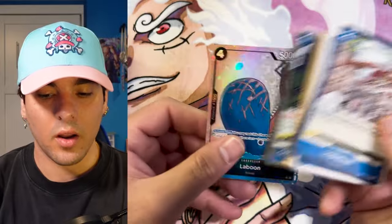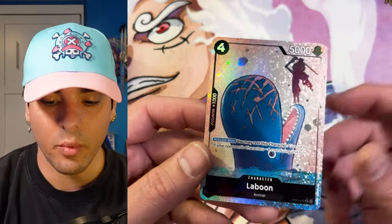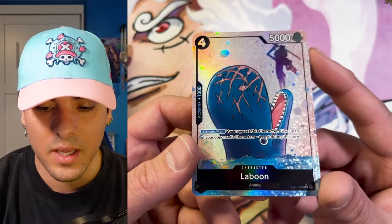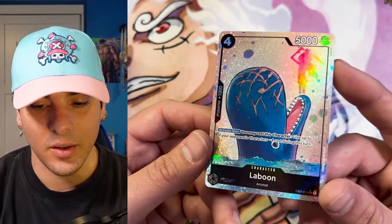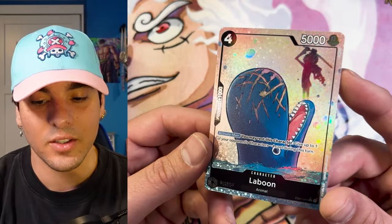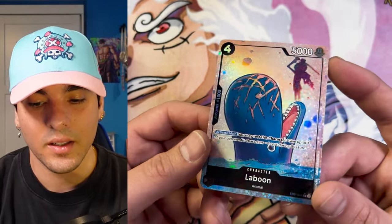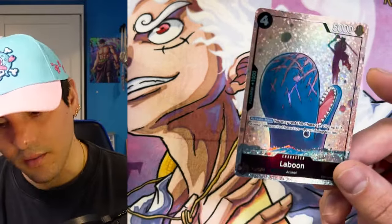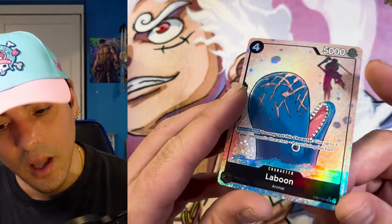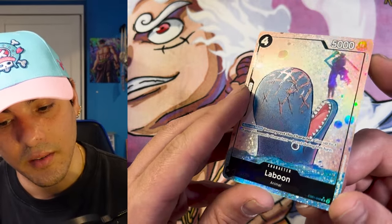Chopper Manga Rare! Laboon. I think this plays well with the Brook — there's also a Brook that releases in this set, that's an SR. This looks great, this is a fantastic looking alternate art. Wow, look at that texture. That looks so dang good. Amazing. I love the clear gloss on the scars, it really makes it pop nicely. Very, very good looking card.